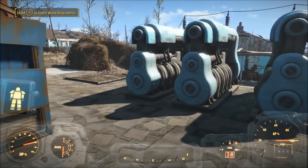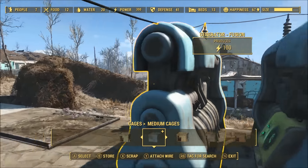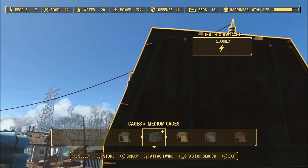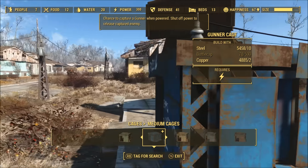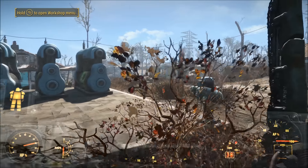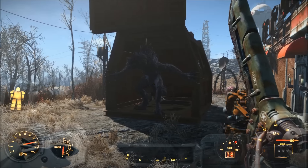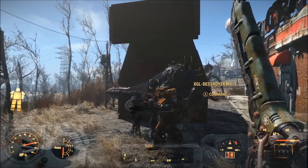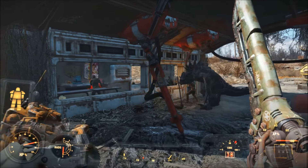Some creatures will require a beta wave emitter to be constructed — specifically, deathclaws require this beta wave emitter. To construct it, you will need both level 1 of the Wasteland Whisperer perk and the Animal Friend perk, and to have both of these you'll need a Charisma score of 9. So far, the most powerful creature I've captured is a Mythic Deathclaw, which is the strongest Deathclaw variant currently available in Fallout 4.